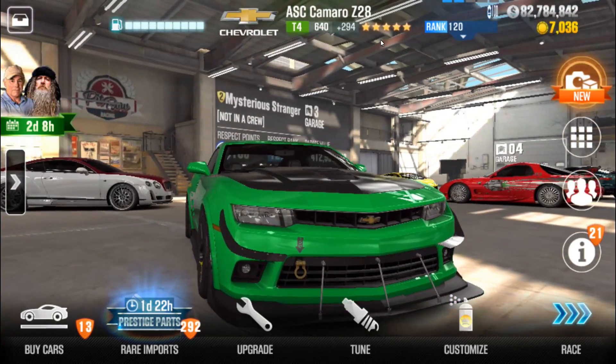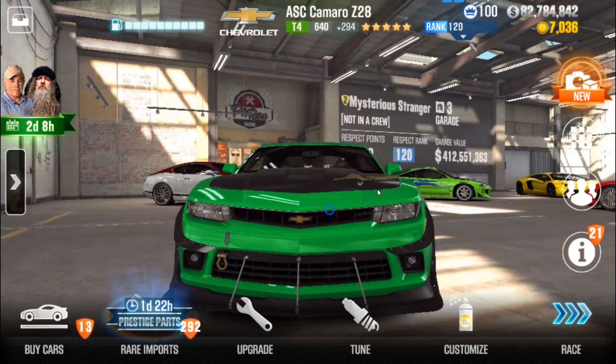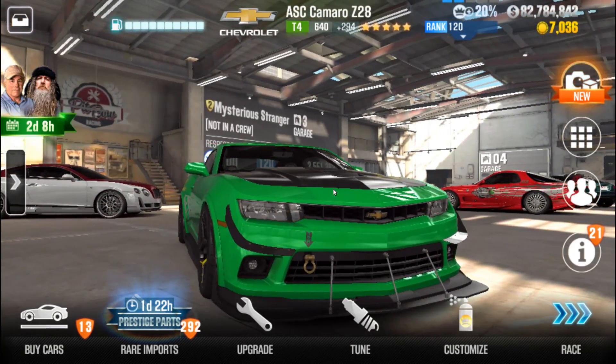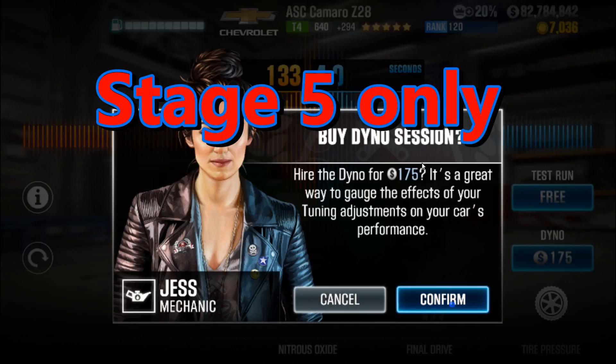It is a 5-star Tier 4. Must be good, right? Well, not really. Let me tell you why. The regular 5-star Camaro Z28 does about a 12.2 max, and this car does about a 12.2 max. In fact, before you get to Stage 6s, this car is really, really slow.